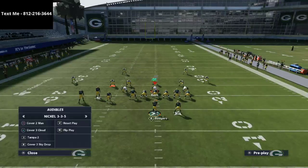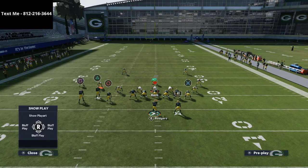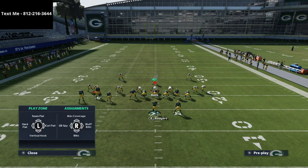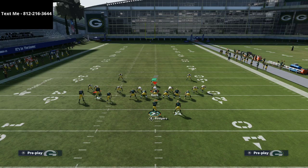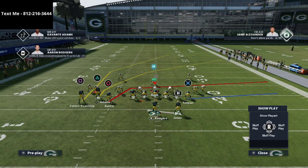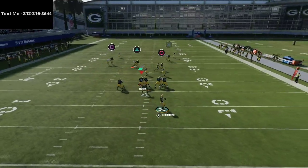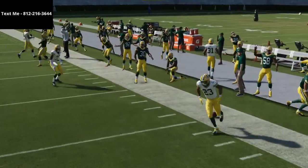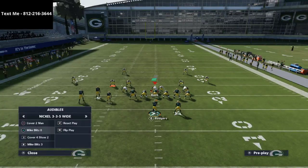Let's talk a little bit about man coverage. Almost every time you see someone go to 3-3-5 Wide, they're going to take the linebacker on the left side, man him up on the circle receiver, and use a defender in the middle of the field. The problem that creates is that circle receiver is going to get pressed, and press man coverage is as good as it's ever been in this year's game.